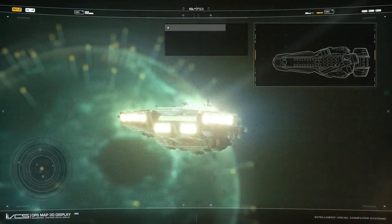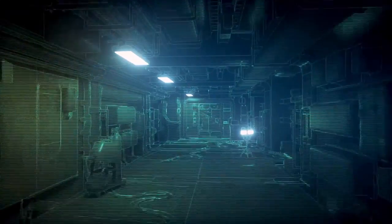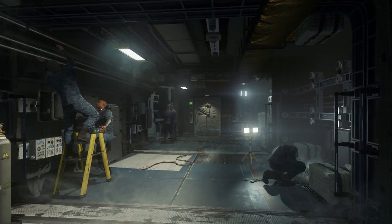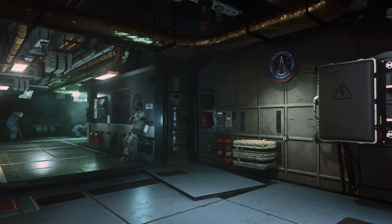Welcome to CSV-141, the UNSA Carrier Retribution. Designed with realism and function in mind, familiar layouts of modern-day naval carriers and spacecraft combine to create a gritty, raw environment, grounded in reality.